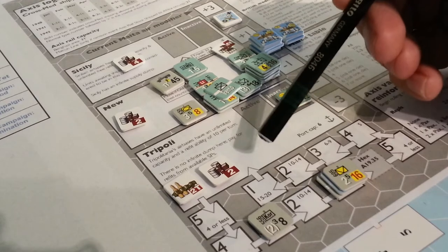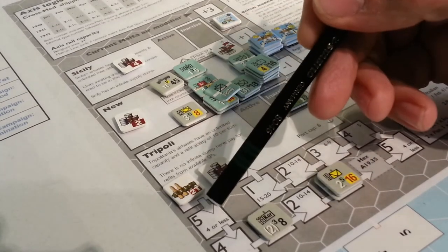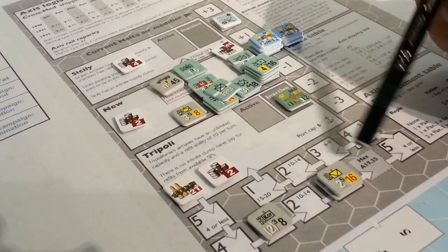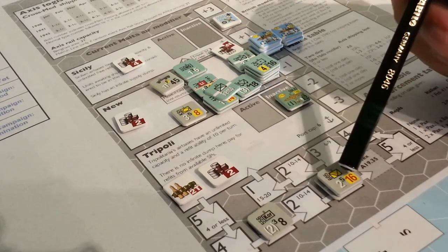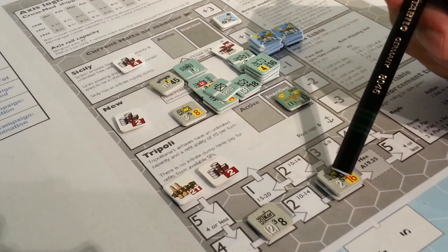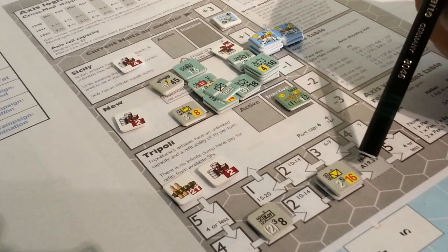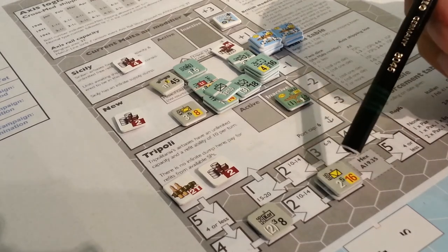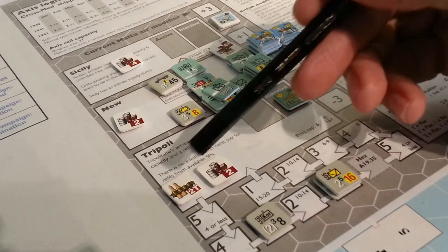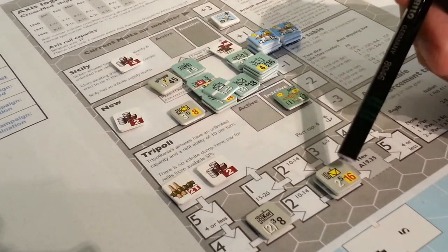Once they were in Tripoli, we were then allowed to move them. Basically each hex here is four movement points, so we go one, two, three, four. This is the second turn that they've been here, so they would then move on to the board and continue movement from there if they had fuel — they would need to be fueled to move there. You only fuel once on this track and then when you hit the actual field, you fuel again.